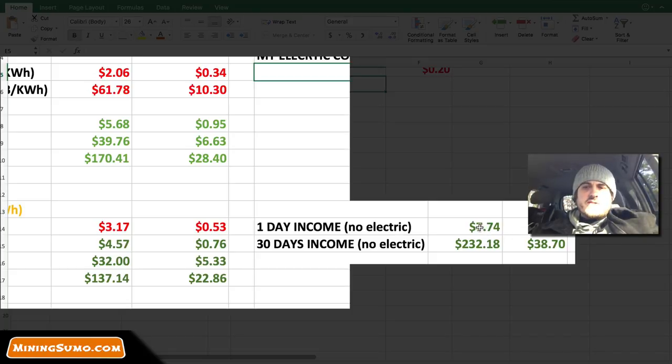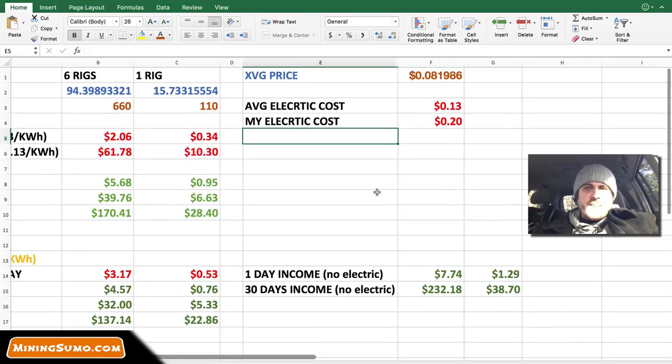Now before electricity — if you somehow managed to get free electricity — with one rig you would be making a dollar 29 per day, and with six rigs seven dollars 74 cents per day. For a month you would be making about 232 dollars with six rigs, and 38 to 39 dollars with just one rig.